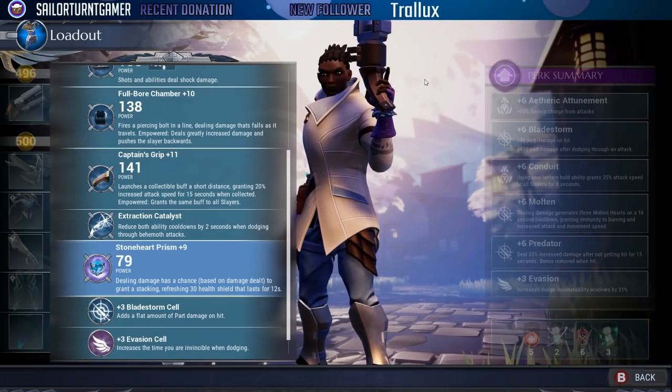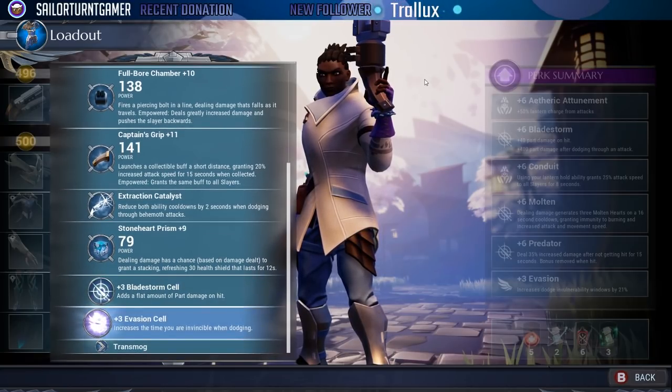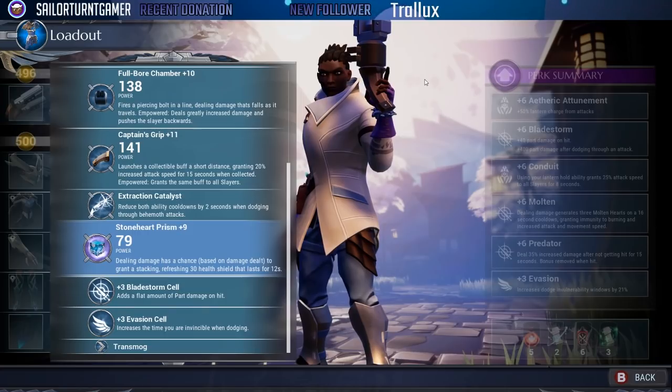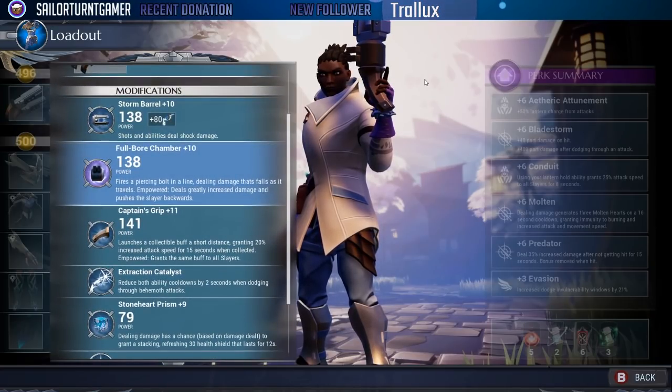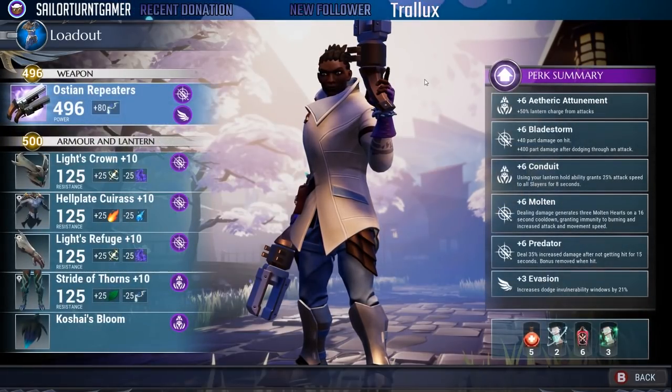Stoneheart prism is still one of the best prisms in the game even after a slight nerf. Being able to receive a health shield for doing damage is great, and it pairs well with our lantern choice and with full bore chamber, which we'll talk about as we go down.